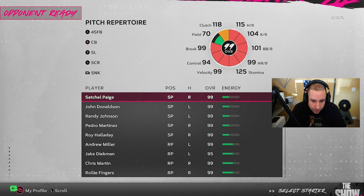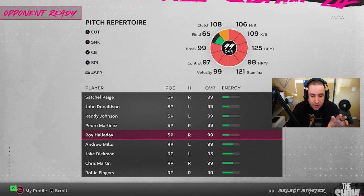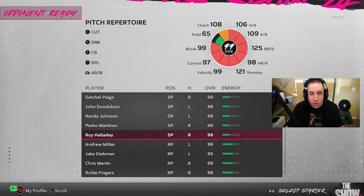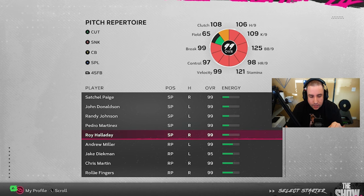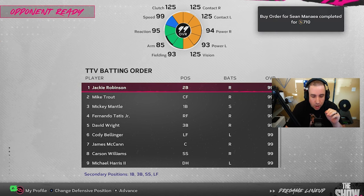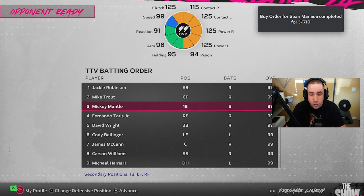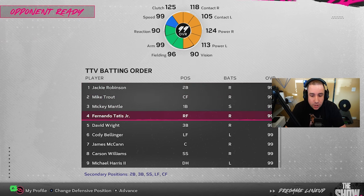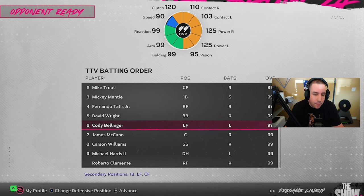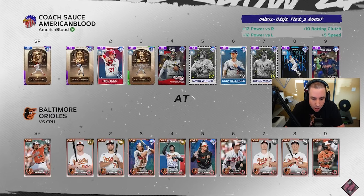Most important tip for conquest: always select your number five starter — in my case it's Roy Halladay. The reason is you'll face their number five starter, which is the lowest overall player on their starting rotation. Every single game, select the fifth starting pitcher. You can also set your lineup based on who that fifth pitcher is — if he's a righty, put more lefties in your lineup to get off to a bigger lead faster.